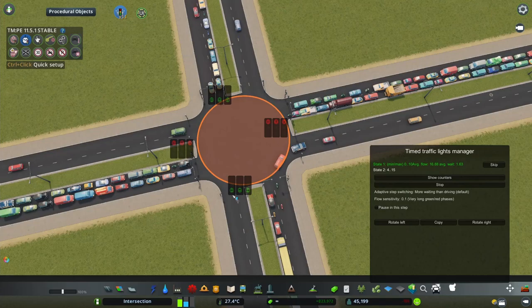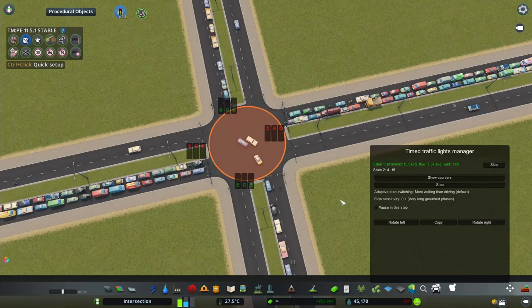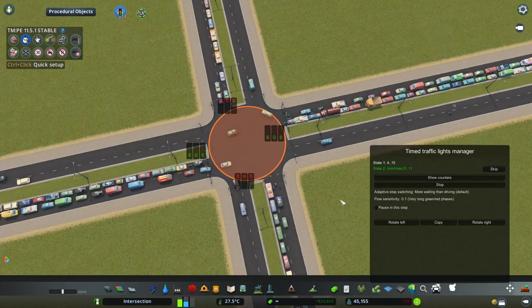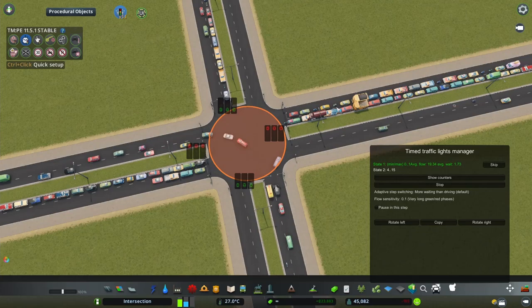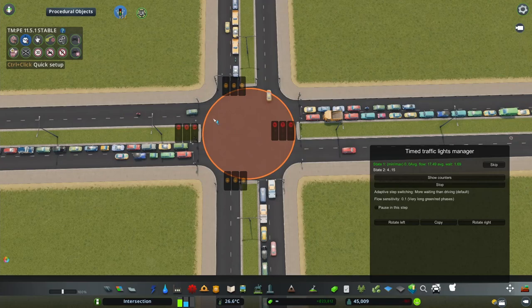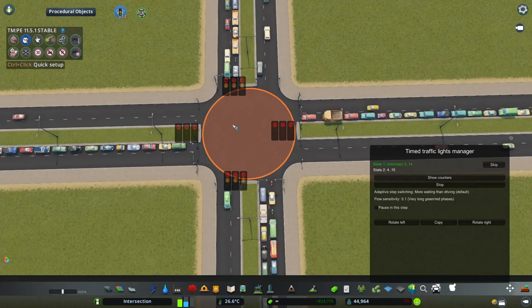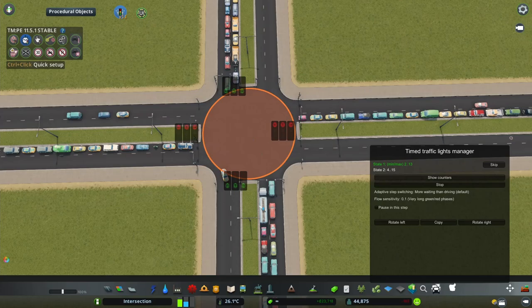I'm going to try going for 0.1, move the slider on both phases, and hit Start. I'll keep this window open so I can see the phases. We can see that the conditions are not satisfied until the maximum time is reached. By the way, what I created here is what's called in real life a permissive left turn — the left turn only proceeds if there are no vehicles from the incoming direction, just like in real life.